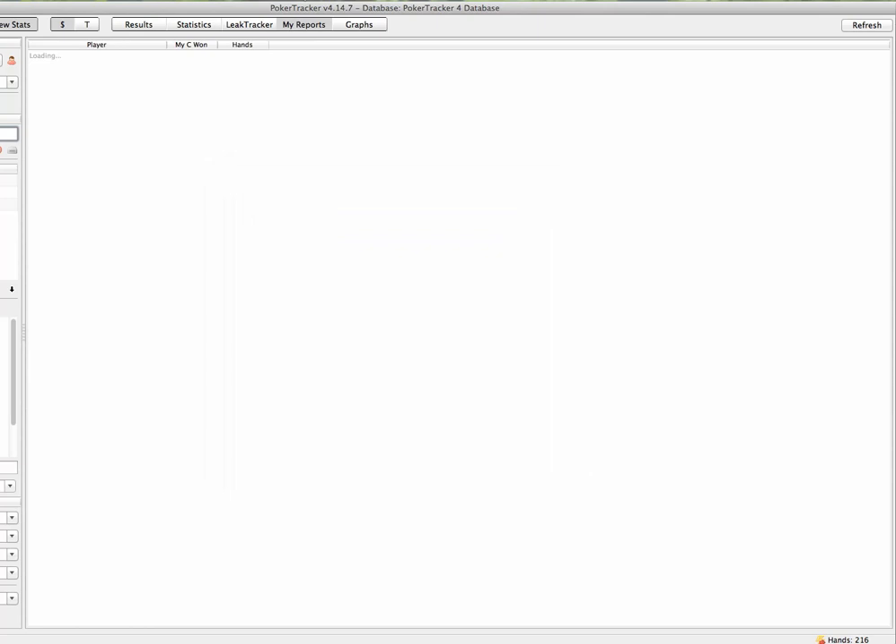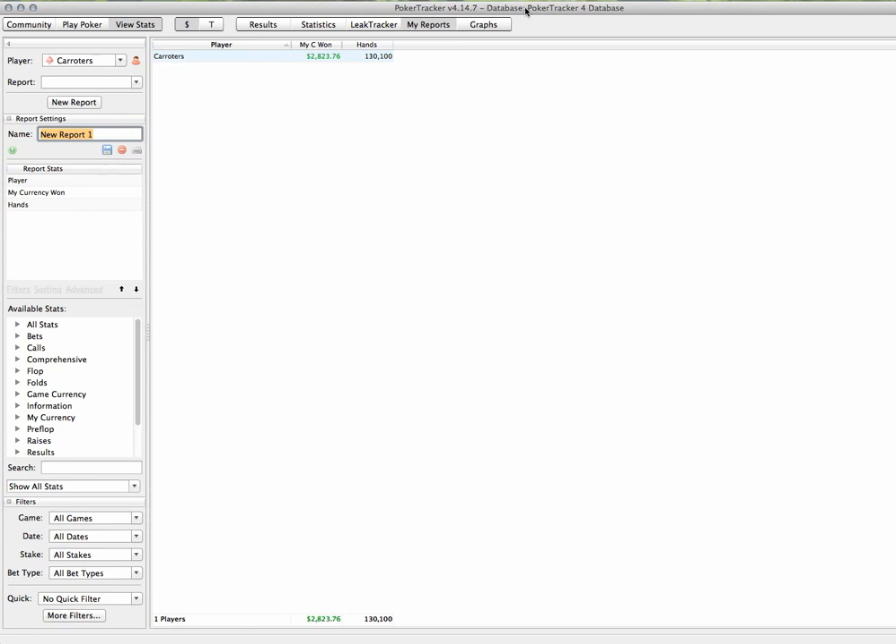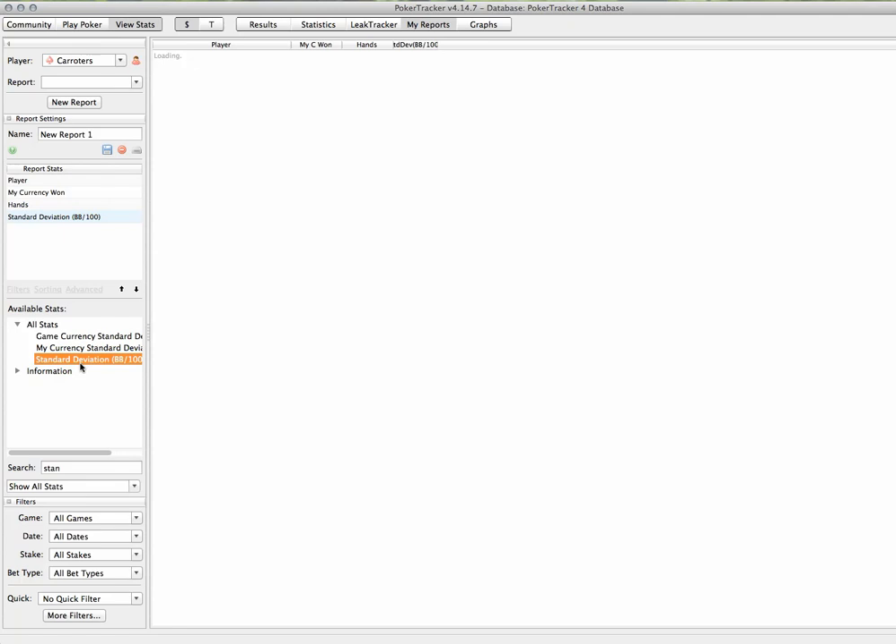We're going to start with this 130k sample in a variance calculator, with the same win rate and looking at my standard deviation - which we can find by doing a player report in PokerTracker. To find your own standard deviation: go to player report, click through the options, and on the left-hand side you've got all these stats with a search bar. You can just type 'standard deviation' - specifically 'game currency standard deviation' or 'BB100' which is the normal measure of it.